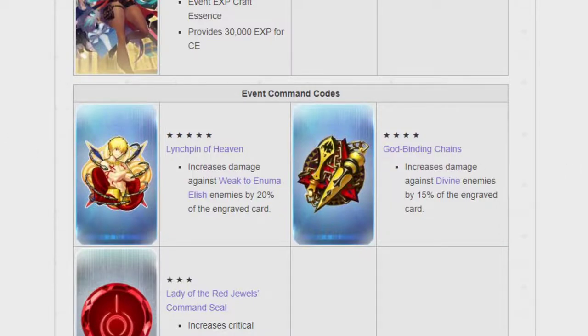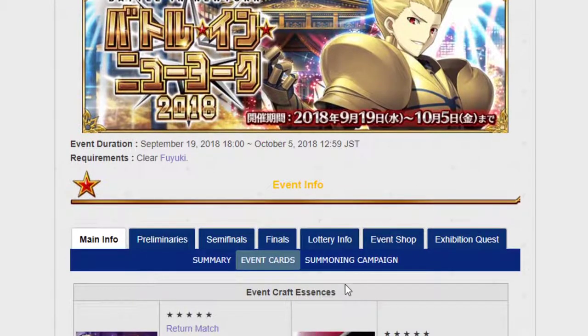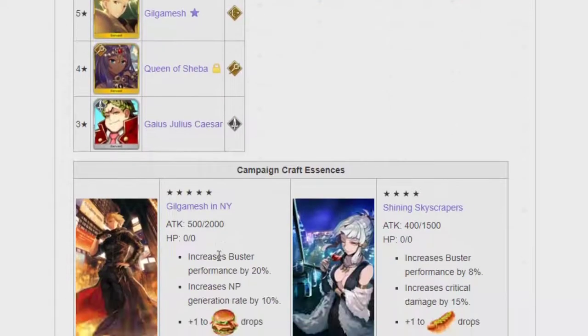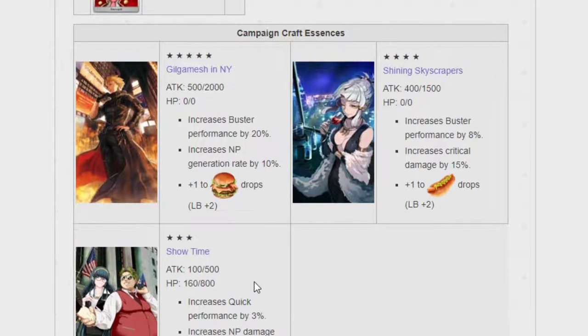Here are the command codes that will be added as well. Linchpin of Heaven increases damage against enemies weak to Enuma Elish by 20% on the engraved card. God Binding Chains increases damage against divine enemies by 50%. Lady of the Red Jewels increases critical damage by 10%. The Summoning Campaign has Gilgamesh, Queen of Sheba, and Julius Caesar, along with Craft Essences: Gilgamesh in New York, Shining Skyscrapers, and Showtime.